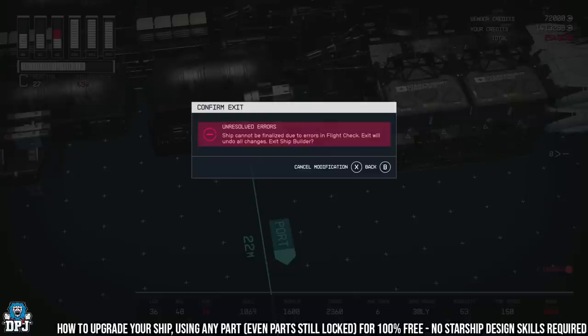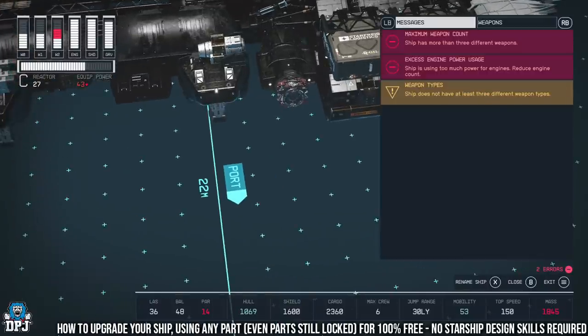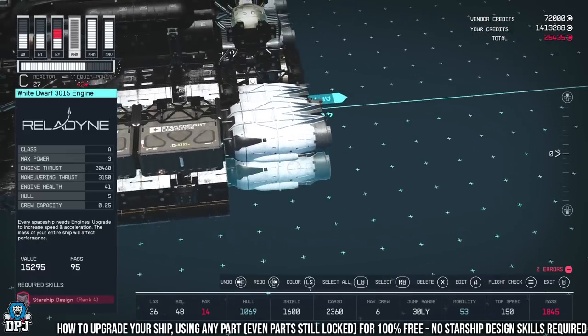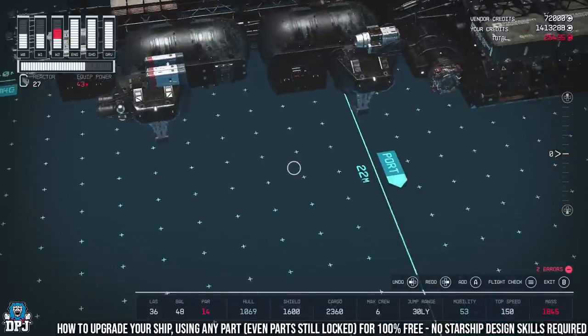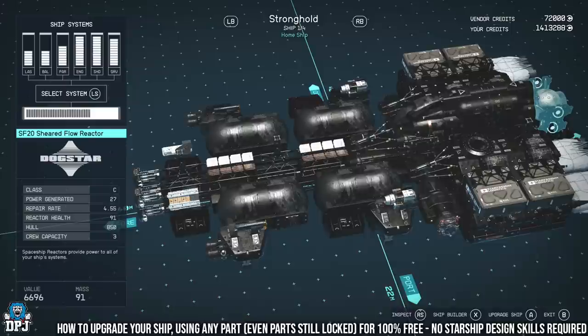Don't worry about any errors — just press start and it'll tell you things like 'ship has more than three different weapons' or 'ship is using too much power.' That doesn't matter. Obviously delete the old engines or weapons when putting the unlocked ones on. Once you finalize it, it will take your credits — but here's how you get them back.